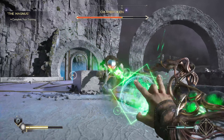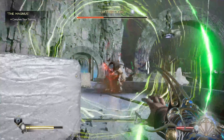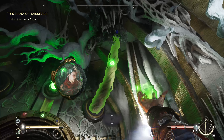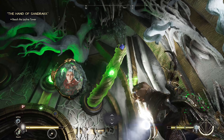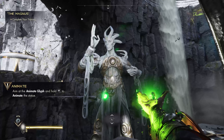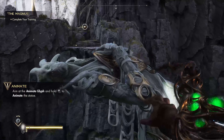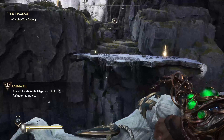Two green augment spells I learned were Blink and Animate. Blink is basically a dodge where you bamf five feet in either direction. And Animate — if you find a glowing green sigil on certain objects, you can cast Animate to contort their position to be more useful to you. Moving massive sculptures like this to create a bridge is just so beautiful and satisfying.